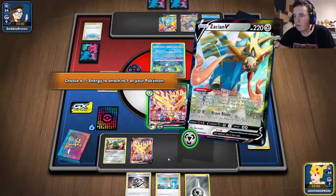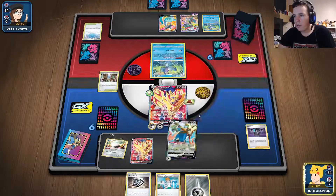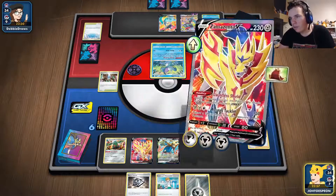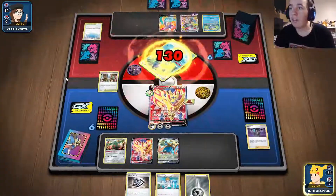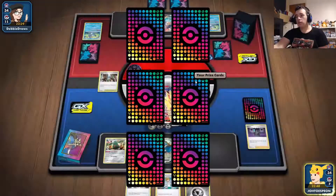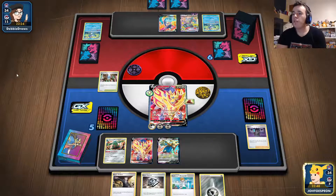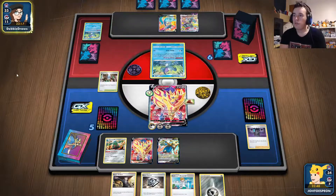I need to move the energy first, then I can attack. I take the knockout. They might play another Path to the Peak which I don't want. This is also why you play Zamazenta — to avoid being attacked by VMAXes — and why you play one copy of Cape of Toughness for extra HP. Crystal Cave heals me each turn, giving extra staying power.